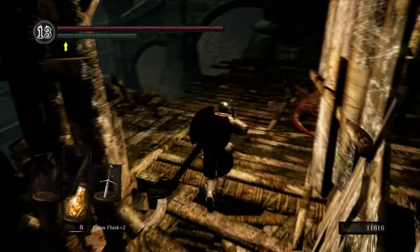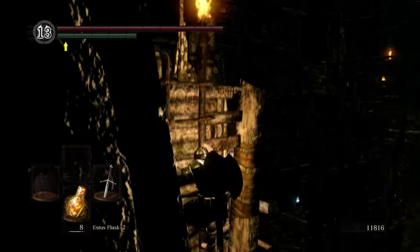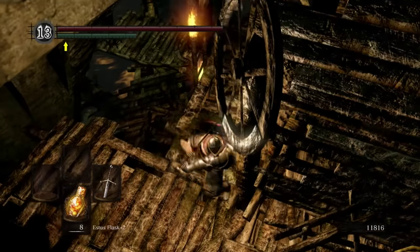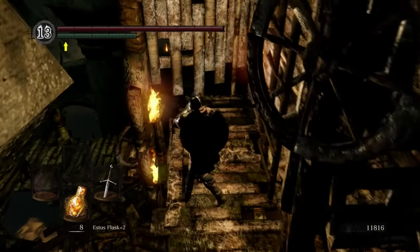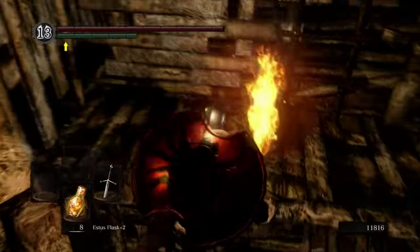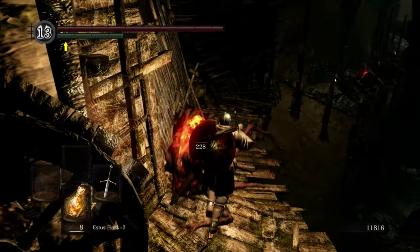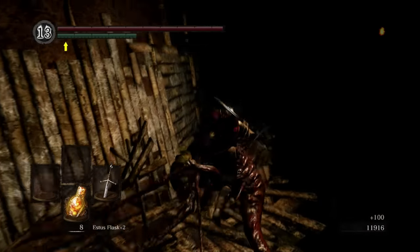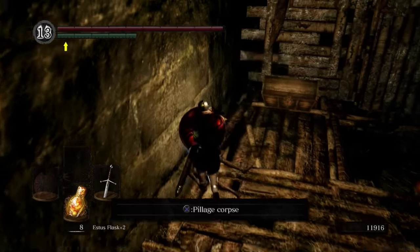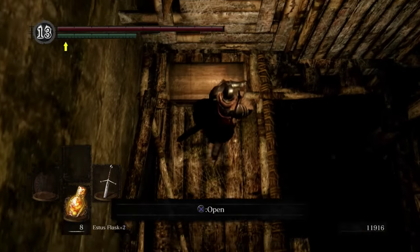There's my ladder - my direction's all mixed up. But we are going over there to get those items, so we're going to take this ladder. Let's go to the next one. Despite all the ladders being marked with torches, I still have a hellish time trying to find them all. There we go - the full sealer set, along with the tin banishment catalyst.